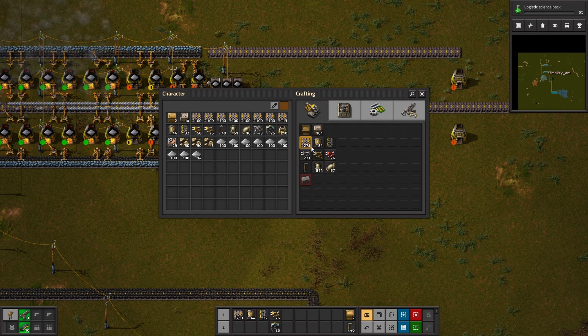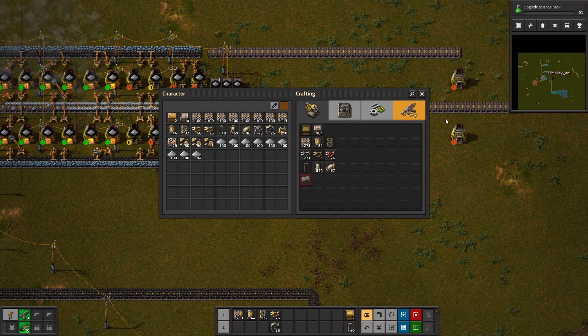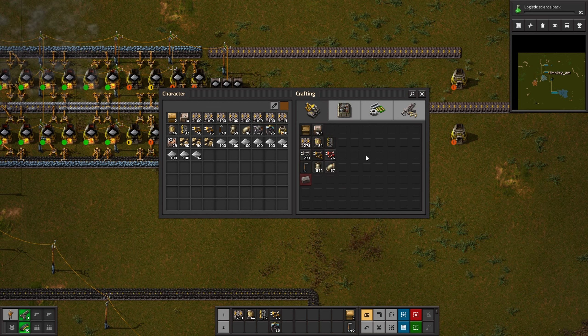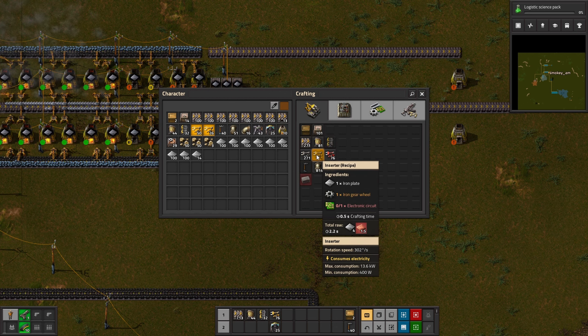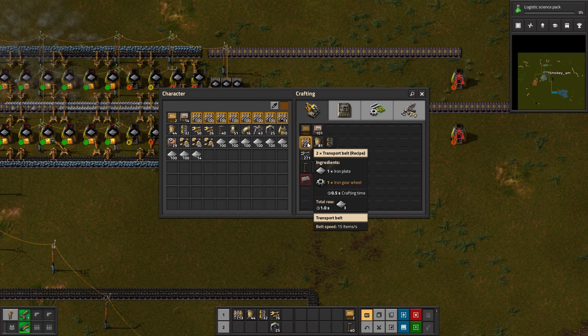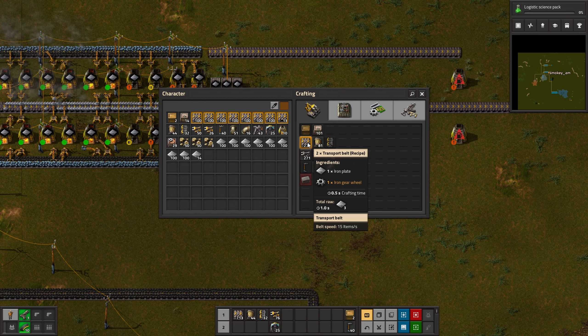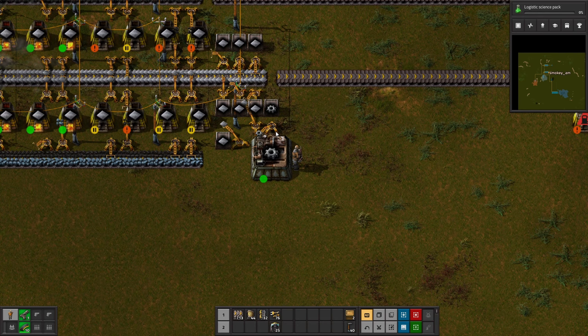Now, one thing before we do that — to start setting up the bus and the initial production, we need inserters, but more importantly we need transport belt. The cool thing is that we only need iron plate and iron gears. So we have this makeshift gear production space.